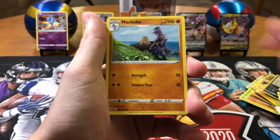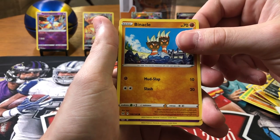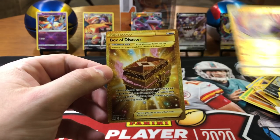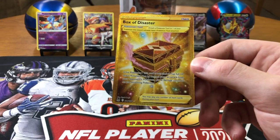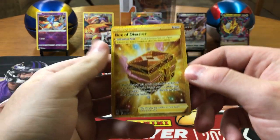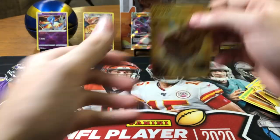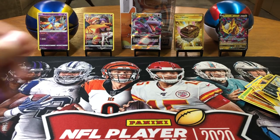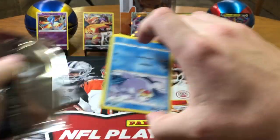Sudowoodo, Bronzor, Electrike, Binacle, Gastly, reverse holo — of course it's Box of Disaster! Secret rare — because this box was a disaster, they just said alright, I'll give you a gold one. Wow, look at that — they gave me a gold Box of Disaster! They're definitely listening. What a coincidence! That is so funny.